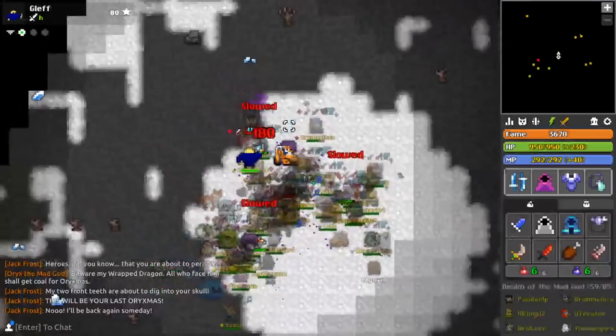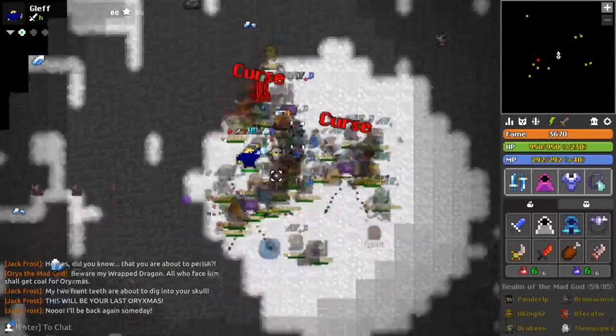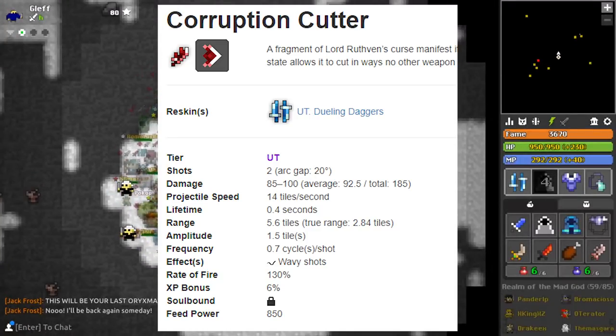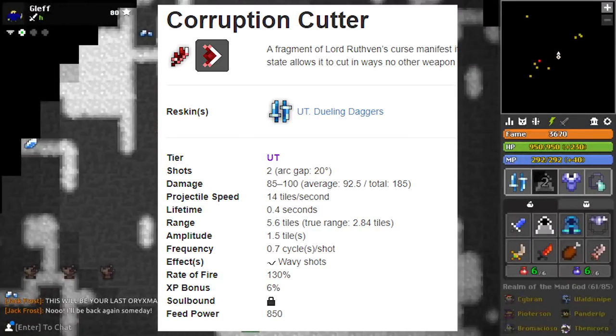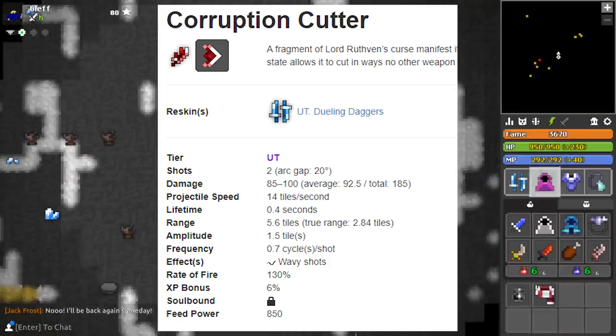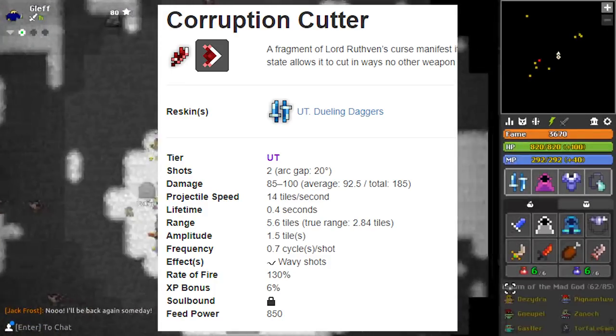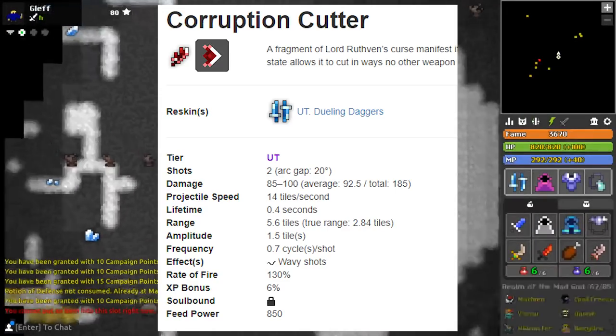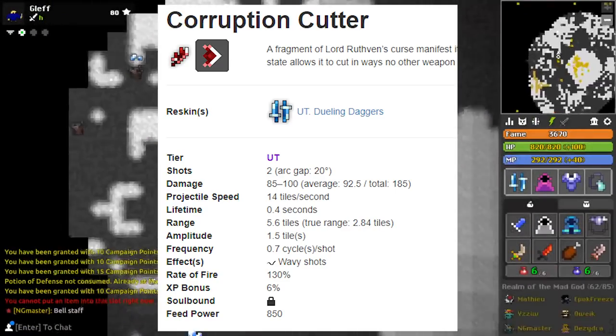Let's take a quick look at the daggers. Corruption Cutter — it's a rare dagger from the 2nd boss in Library, which is pretty hard to combine. It is really strong if you are in the true range of 2.84 tiles when both bullets hit, but weaker at long distance. I would suggest doing Libraries during the 1.5 loot event, which happens pretty often.